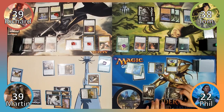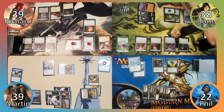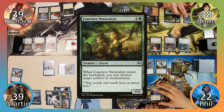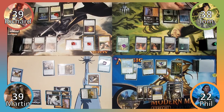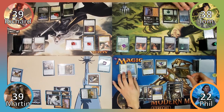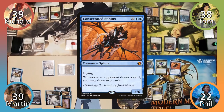Phil taps his untapped lands to float mana with Kruphix and moves to his turn. During Phil's draw step, Tom pays one to draw a card with Mind's Eye. Phil casts Conclave Naturalist, destroying Richard's Key Rune and depriving him of Metalcraft. Richard activates his top in response, and Phil sacrifices the Naturalist to Vanifar's ability, putting Consecrated Sphinx onto the battlefield.